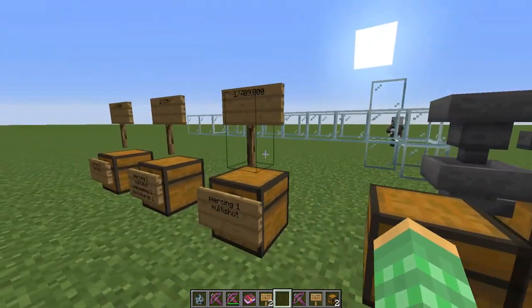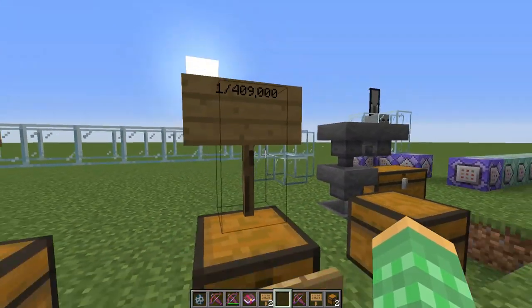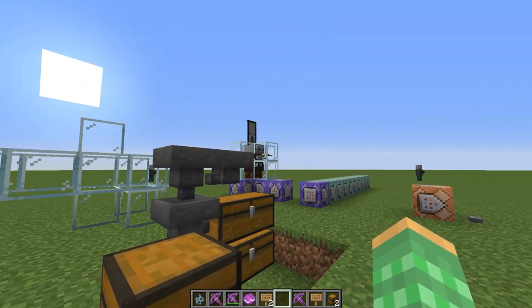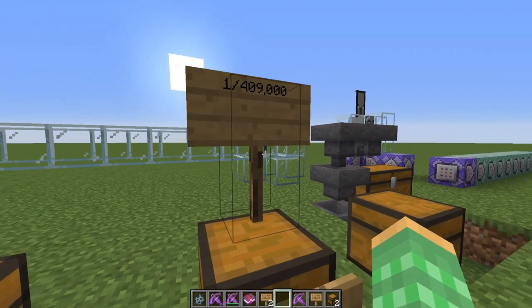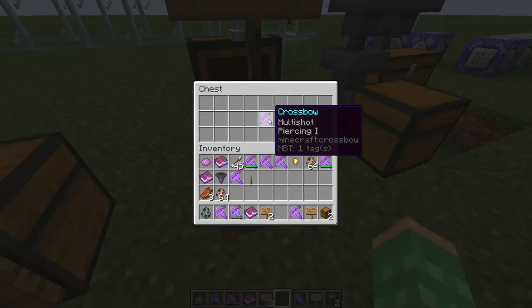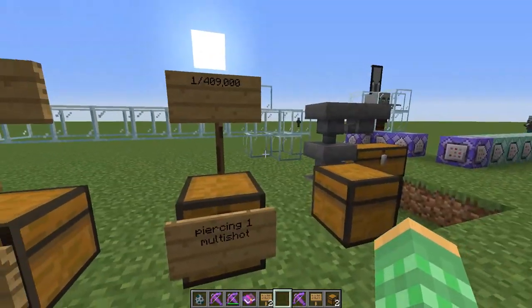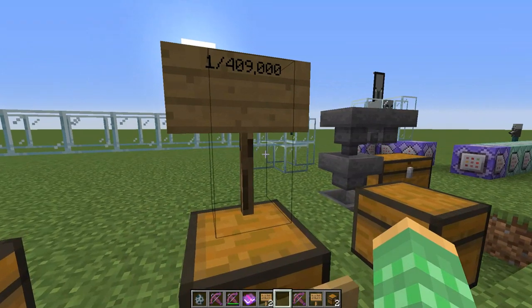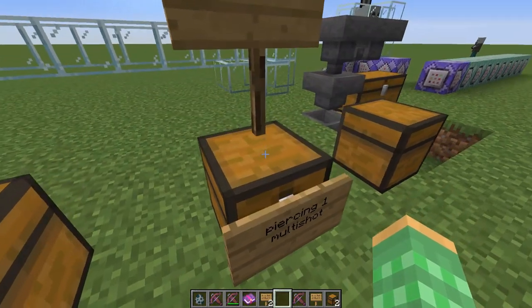You definitely want to have a fast pillager farm — probably not a raid farm, because having higher bad omen will actually lower the chance of getting these crossbows. But this is definitely one of those glitched items we have to acquire on the ProTech SMP server. As soon as we upgrade to 1.14, we're going to be designing some really fast pillager farms, maybe a fast raid farm, to try to get these extremely rare crossbows — as we're still trying to obtain those Protection 8 helmets in survival.